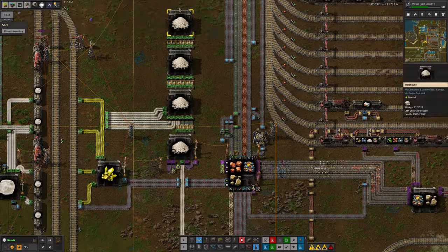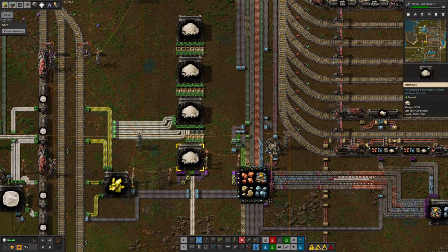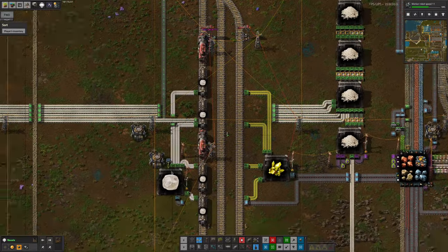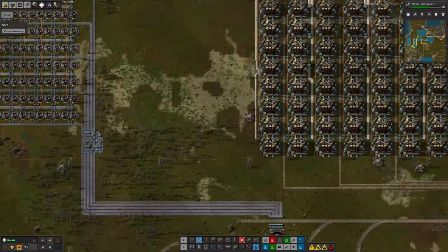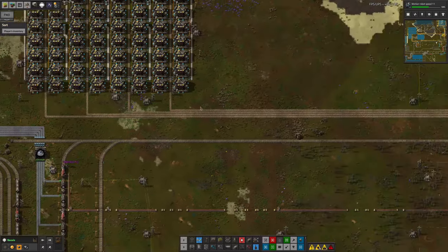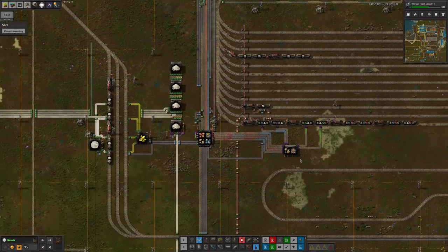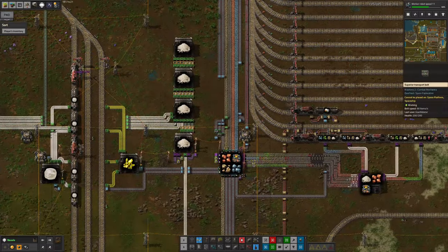We did have a problem with sand at one point, which is why we've got this stack of warehouses here and three purple belts taking the sand out. This is because on Taras we have enormous quantities of sand being produced as a byproduct from the Imasite production, and that means we get an absolute ton of it flooding through here - which is why we've got all of these shenanigans going on just to get rid of as much as possible. This was going to flow over to where it can be turned into glass and silicon and other such things, but this seems to have stopped - apparently we have enough glass and we have enough silicon. So we currently don't have any sinks for the sand, which is why it's being buffered in these warehouses along here, which may turn out to be a problem in the future.